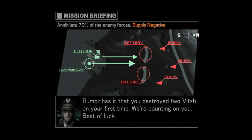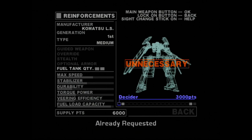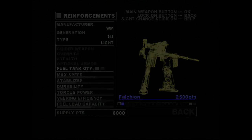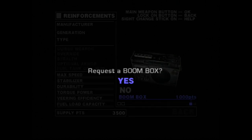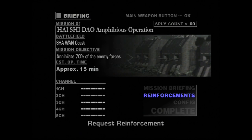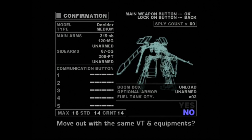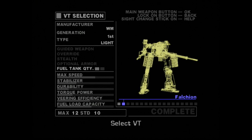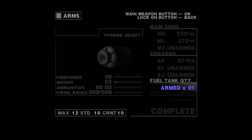I was under the impression there was only really one type of mech, maybe with specializations. So we're going to use the next VT we already have access to - the Falchion. As you can see under the reinforcements, the different stats: manufacturer, generation, and type. Generation refers to the capabilities and HUD arrangement of your VT, and type refers basically to the weight class. Our light VT isn't going to be able to carry as many weapons as the Decider.